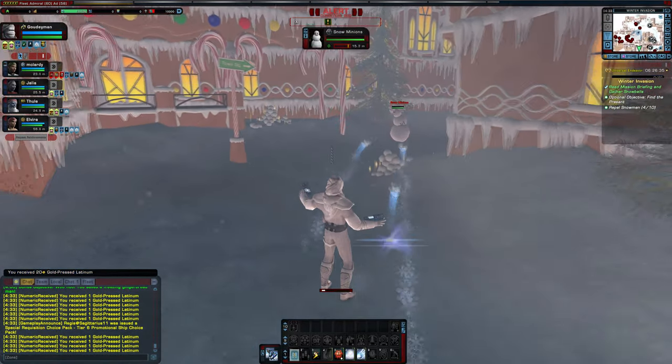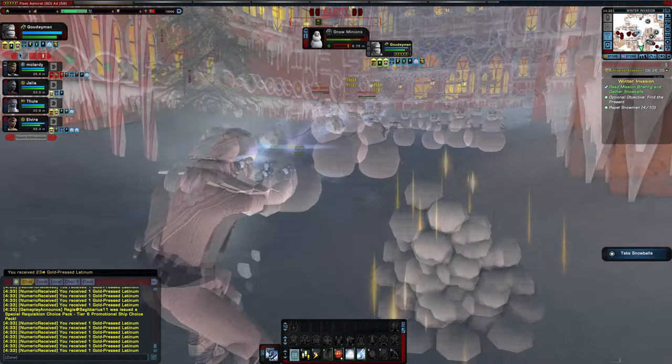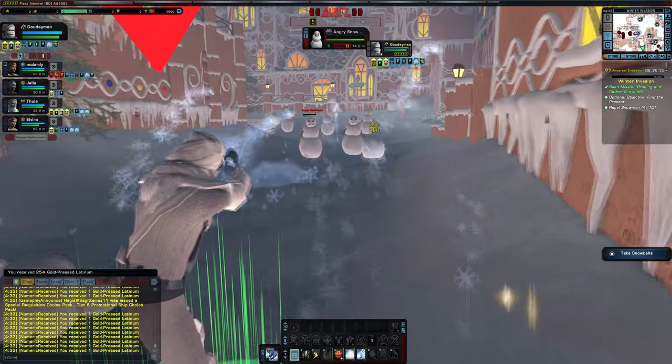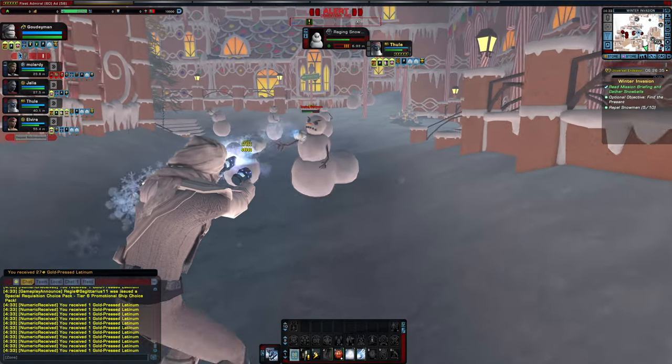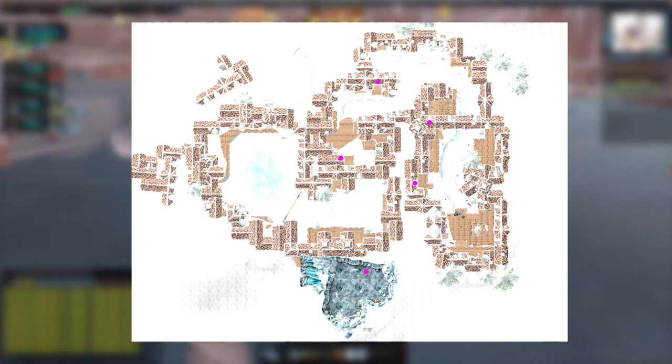I have to wonder why people don't do Winter Invasion more. Strategy-wise, the only advice I have is to character hop to do it over and over again, and do all the optionals. Here's a map of all the recipe spawn locations, each one marked with a dot.